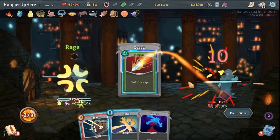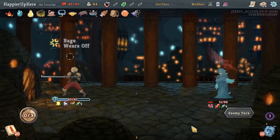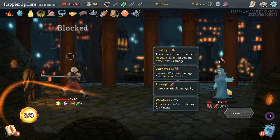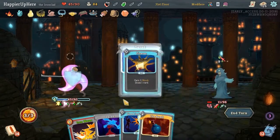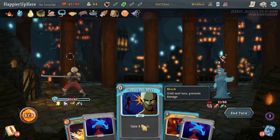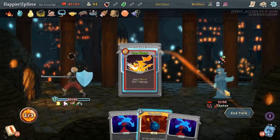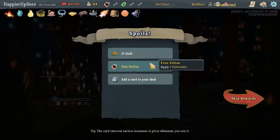Rage, Strike, Defend, Defend. We just need 11 damage here. We are fully defended, so I think we should be fine. Actually, never mind - Panache got triggered. Got another Fear Potion.